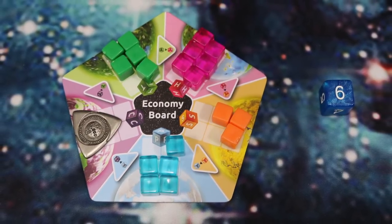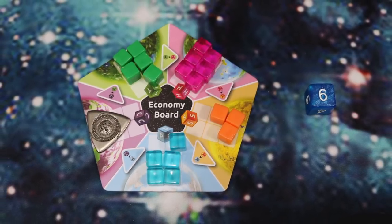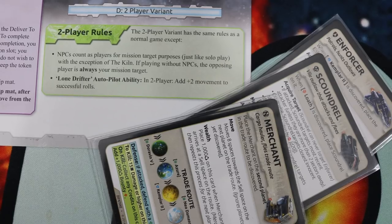When a planet is completely out of resources, you put one credit on the economy board. And if you sell to that planet to bring that resource back on the board, you'll gain an extra credit.